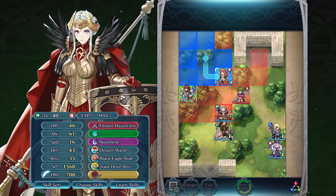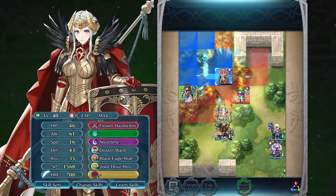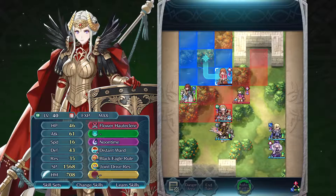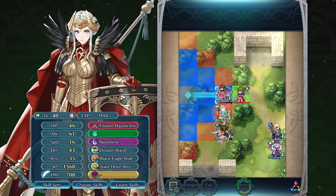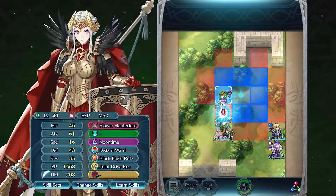Played well, Edelgard should have no problem tanking physical and magical threats. As mentioned earlier, this version of Edelgard works better with allies, so be sure to consider the positioning of the entire team to really make her shine.